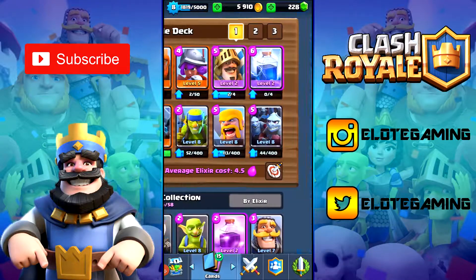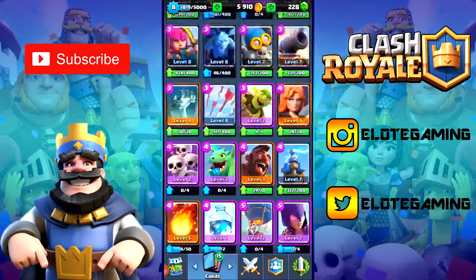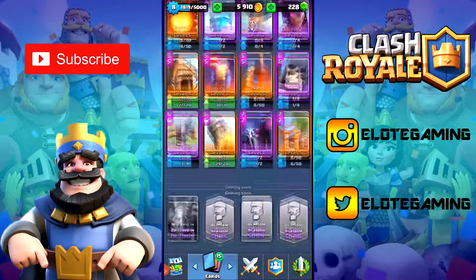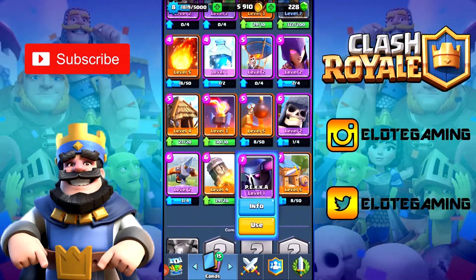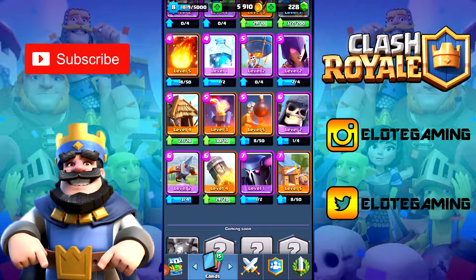We have four more crowns needed for our crown chest. We also have 15 upgrades to do, which is insane, but that's not what this video is about. This video I want to test out and play with some cards I've never used before. The main ones — we haven't used the PEKKA at all, never touched it. It's a cool card, still at level one. We haven't got the second card, and we used Giant Skeleton before.